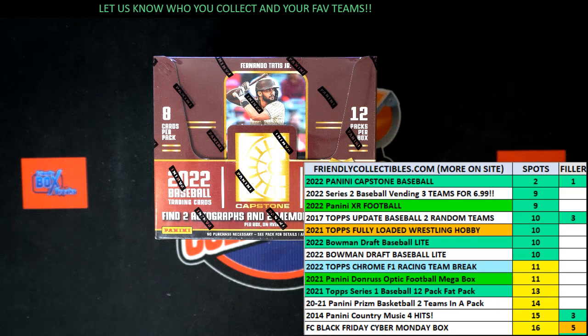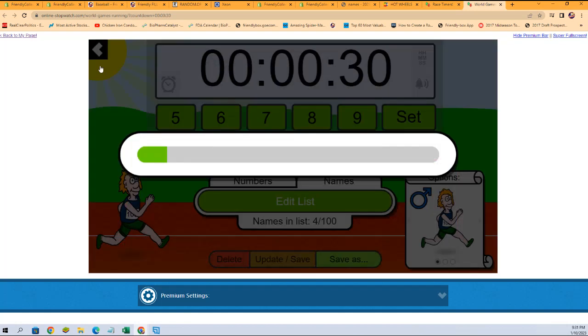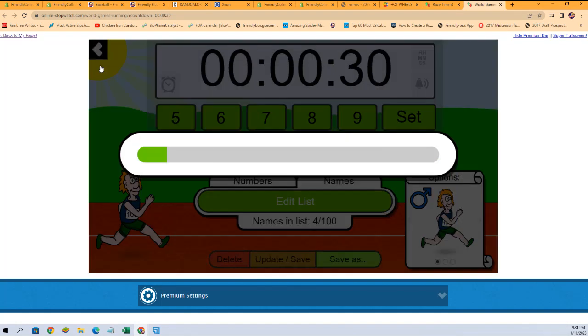We're going to switch over to our race. Just like that, we're going to shuffle up our racers seven times. Here we go. One, two, three, four, five, six, and seven.